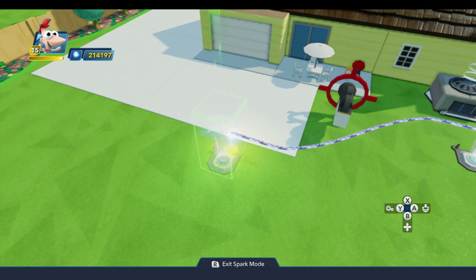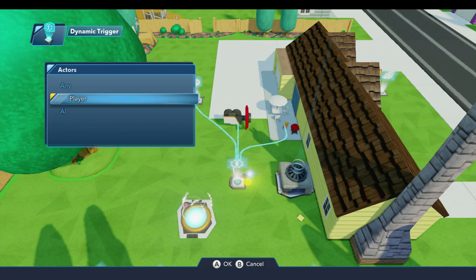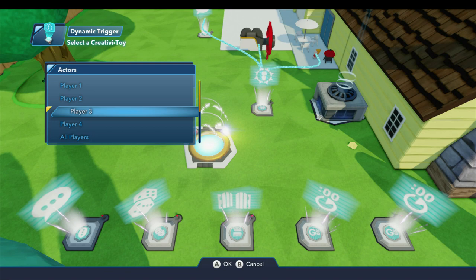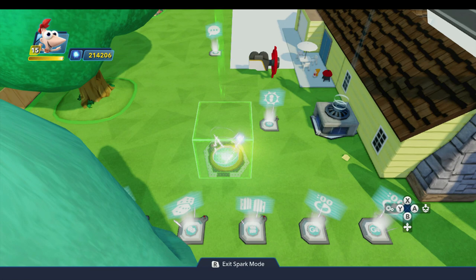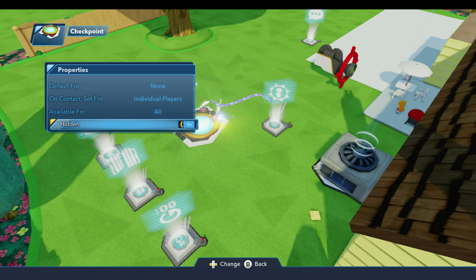The last thing our dynamic trigger needs to do: new logic connection — when exited by player any — we want to come over to our checkpoint and teleport the player to this point — all players. On the properties, none individual players available for all, and we'll turn on the hidden flag so when we're playing you can't see the checkpoint.